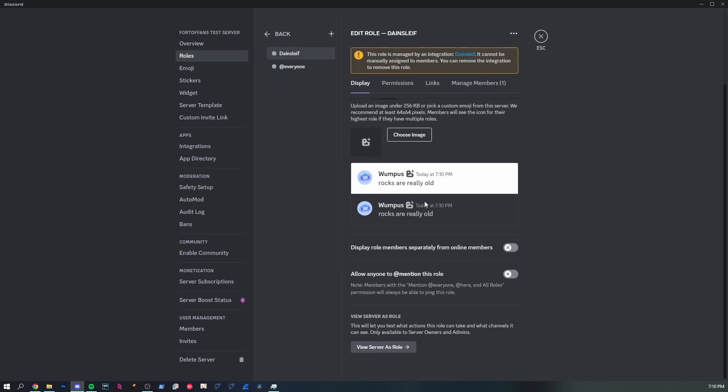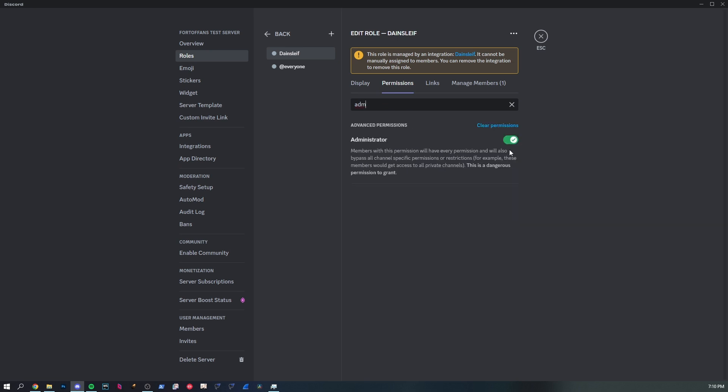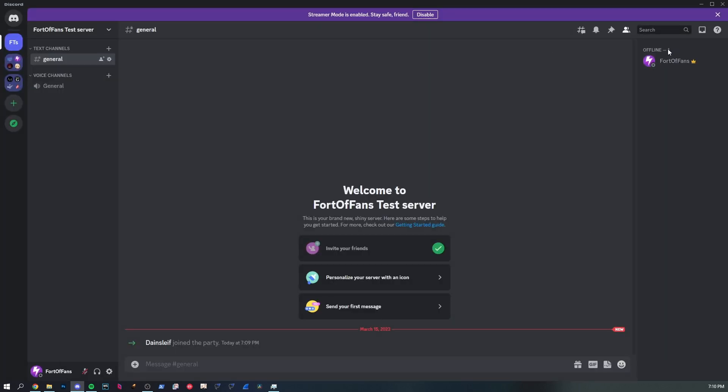If I go to the role settings for the bot and remove the admin permission, clearing it entirely, the bot no longer can see the channel. You as a server owner will still be able to trigger the commands as usual.